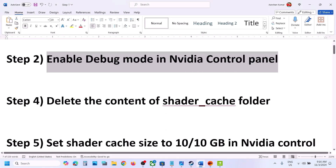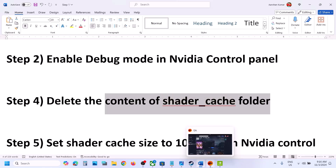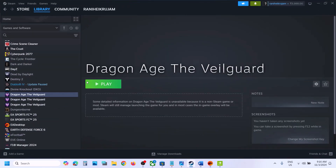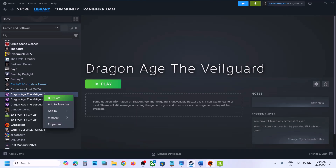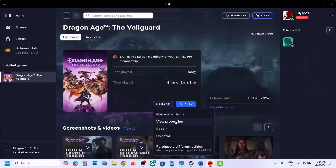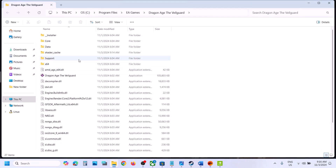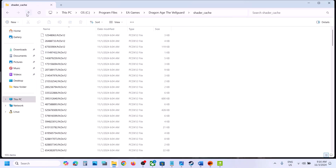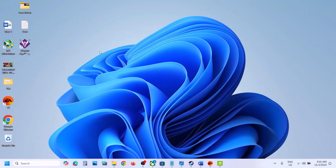The next step is to delete the content of the shader cache folder, but before you delete it, create a backup first. Go to the game installation folder — if you have the game on Steam, right-click the game, click Manage, then Browse Local Files. If you have the game on EA app, click Manage, then View Properties, then Open Folder. This will take you to the game installation folder where you can see the shader cache folder. Open it and create a backup by copying the folder to the desktop.